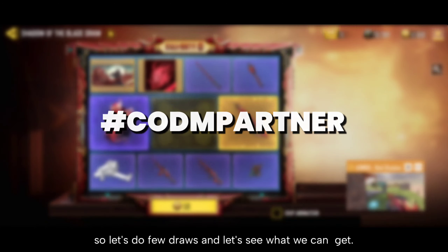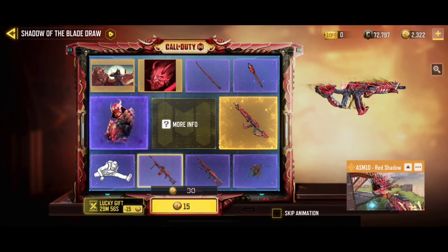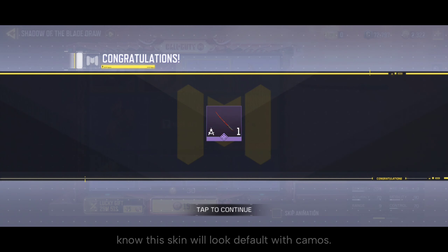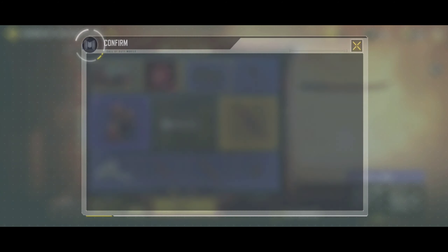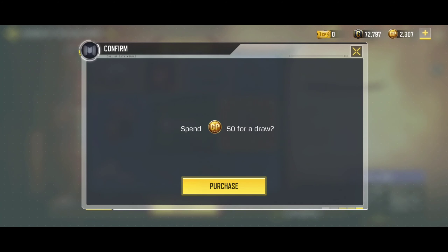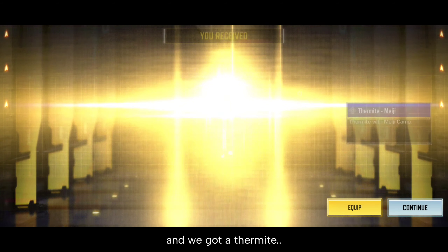Let's do a few draws and see what we can get. First spin — we got a Katana. I know this skin will look default with the camels. We got a discount. Let's do the next spin. We got a crossbow — come on, give me the SM10. And we got a Thermite.